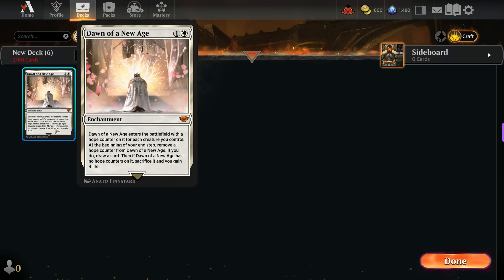Today we will start with the white cards and the first one on the list is Dawn of a New Age. Dawn of a New Age is an incredibly powerful card in a token deck. Costing only 2 mana, it's surprisingly cheap for what it can do. This enchantment enters the battlefield with a hope counter on it for each creature you control.